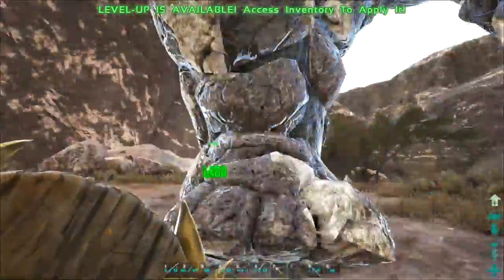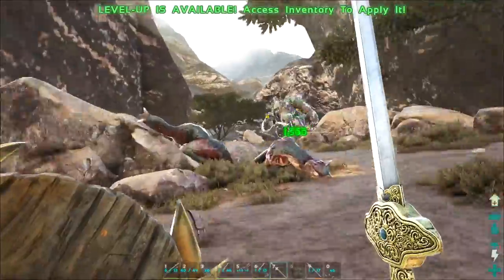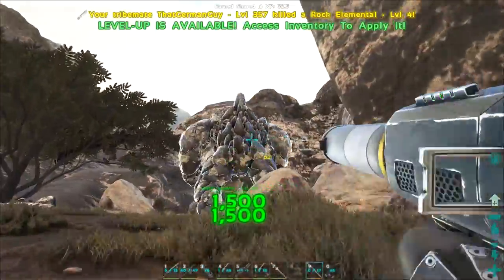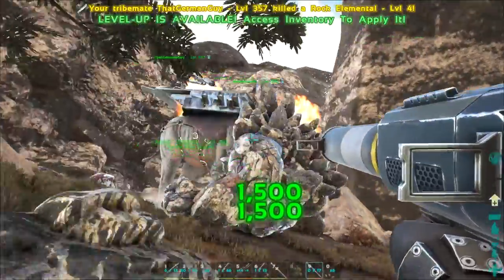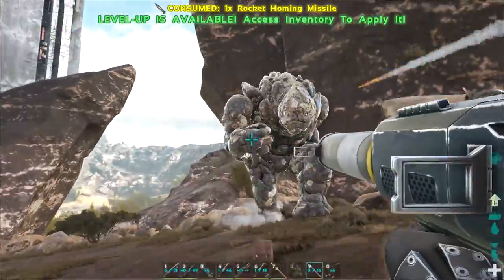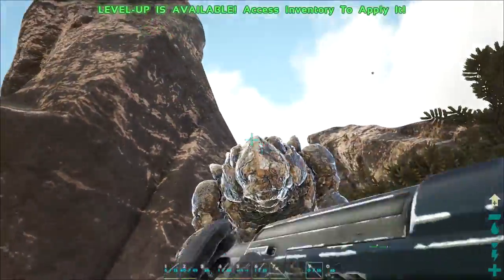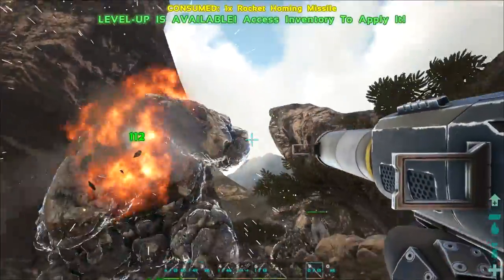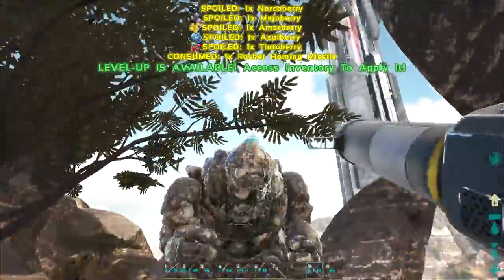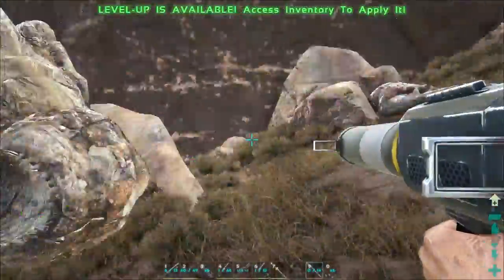I don't even think the Paraceratherium does any damage to this guy. It does like zero damage. Actually it's doing 24 damage, so it's doing quite a lot. The one next to us is dead. It's been dead for a while. I'm stuck. Oh, that Golem's body is in the way. It broke my armor but I'm okay because I killed it.